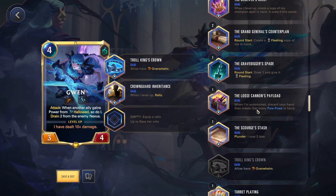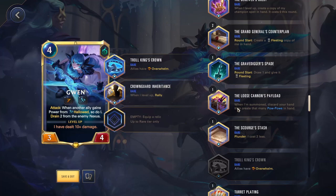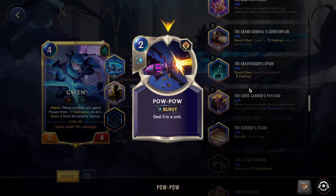Loose Cannon's Payload — when I'm summoned, discard your hand and create that many Pow Pows in hand. Pow Pows: two mana, deal three to a unit. This is specifically amazing for Jinx — when you discard your hand, she levels up. So you put this on Jinx, she immediately levels up when you play her, discards the whole hand, does all that damage to the enemy nexus and board. Normally you play Jinx and she'll wipe the board and kill the nexus or close to it, and then you get a bunch of Pow Pows to keep the board clear and keep triggering spells to damage the nexus. This is part of the reason Jinx is so strong. Most other champions don't find that good of a use for this, though you could use it on Annie for the bonus damage.